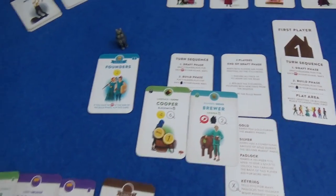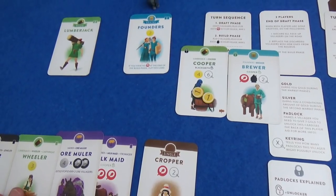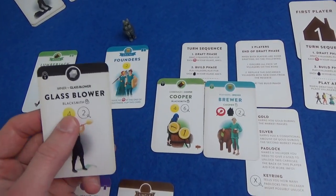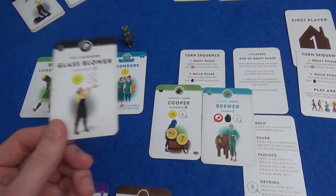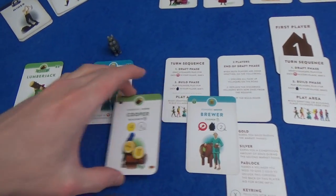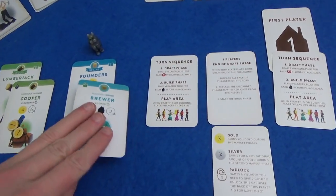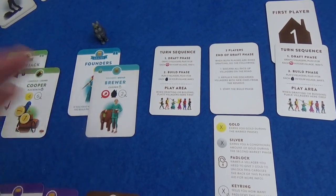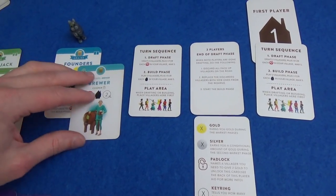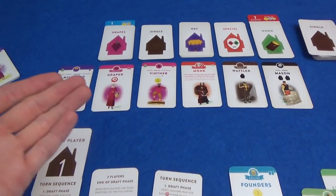Then he's going to play the brewer. You don't get to use symbols on cards you've just unlocked — if you'd played the brewer first, he wouldn't get an extra build. But you can use villagers you've already placed this turn to unlock future cards. He's placed the cooper, so he can unlock the brewer for free — and nobody else has a cooper, so he gets two money from the bank onto his cooper. First player passes along and we go on to the next round.